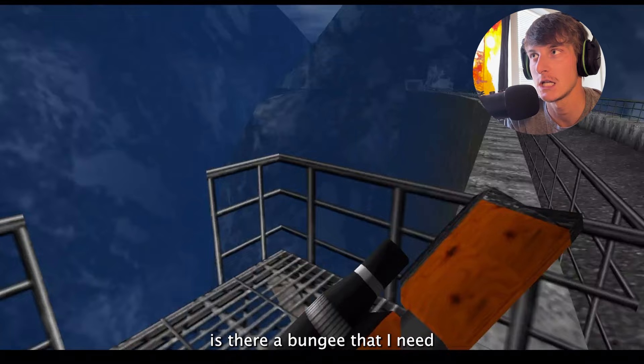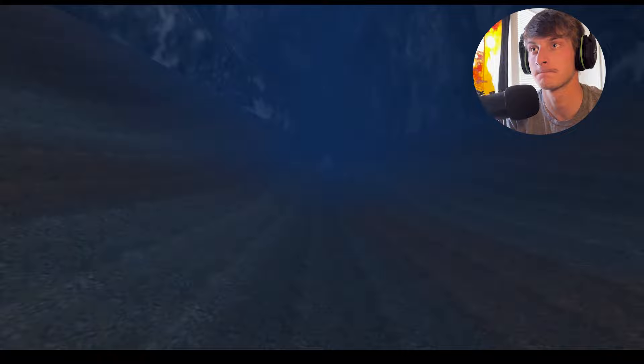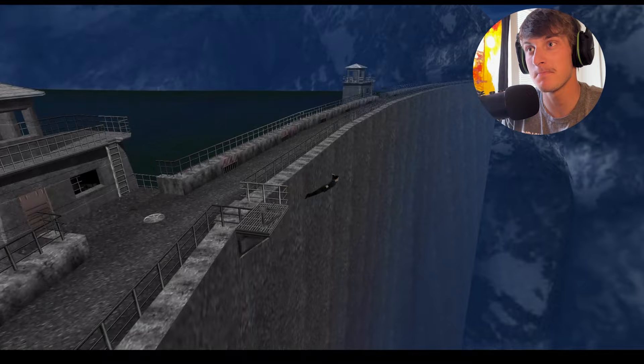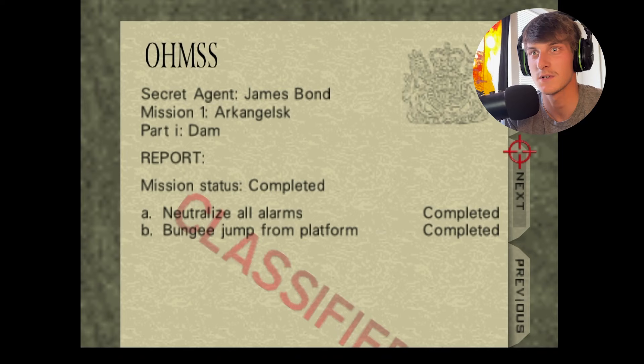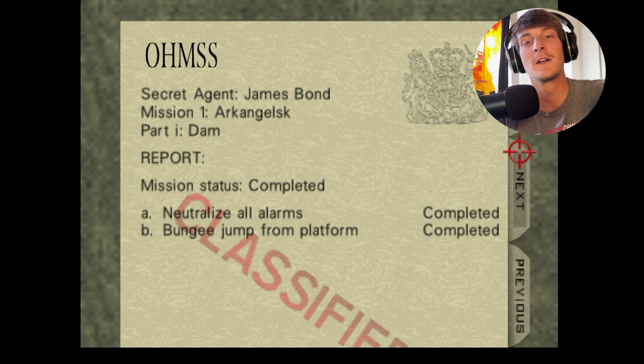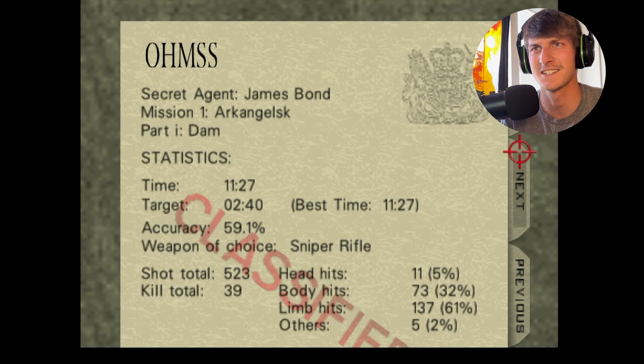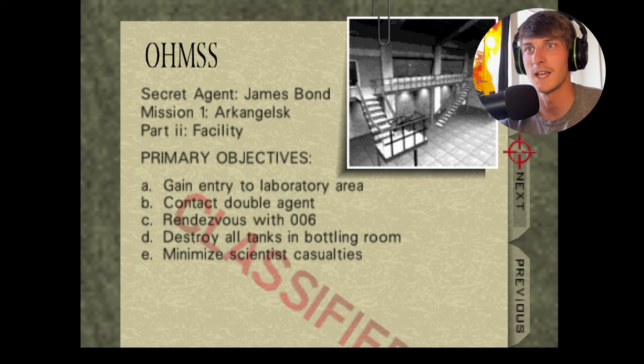Is there a bungee cord that I need, or just go for it? Just going for it! Epic! Do a flip! Yeah! That's mission success! Mission complete - neutralize all alarms: completed. Bungee jump from the platform - don't know where the bungee cord was, but it's completed! Let's go! Great success, dude! What's the next mission? Gain access - okay, it's a laboratory.